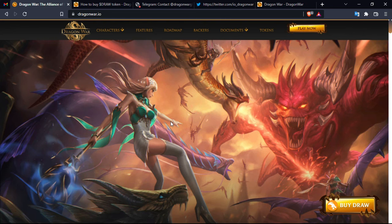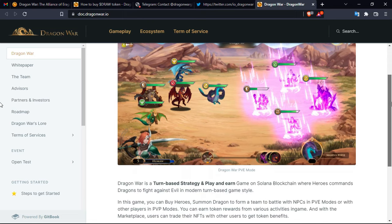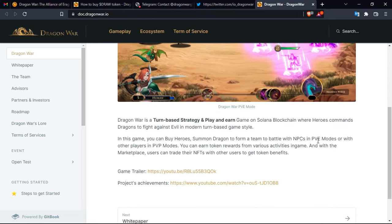The optimal way to start looking for general technicalities of the project is to take a look at the white paper, and I'm going to leave the link in the description box. As you may see here, Dragon War is a turn-based strategy play-and-earn game on the Solana blockchain, where heroes command dragons to fight against evil in a modern turn-based game style.